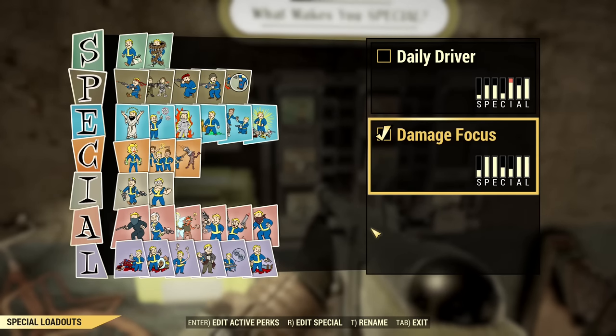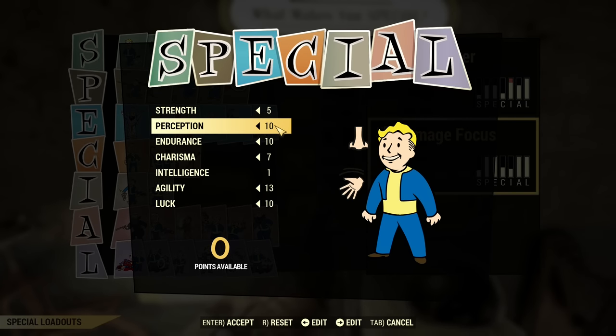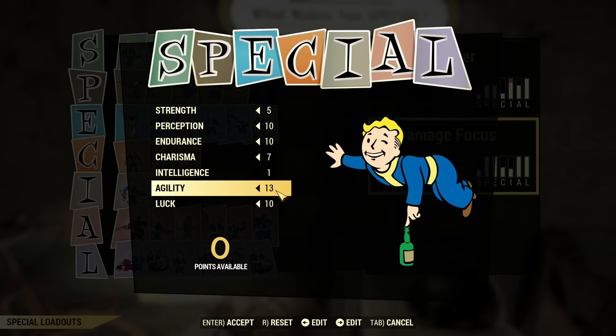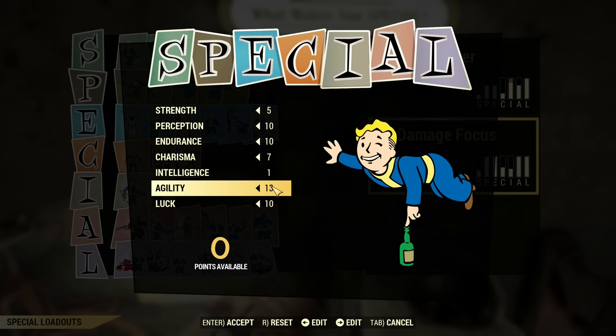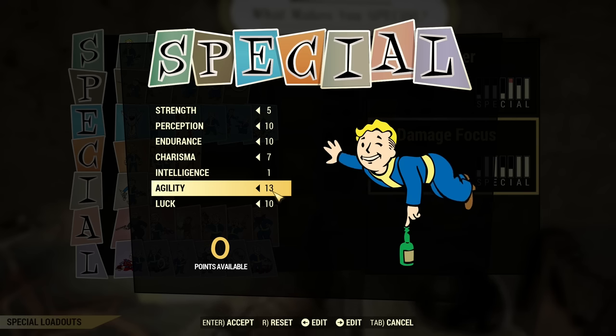Now about the build and SPECIAL distribution. It's mostly Perception, Endurance, Agility, and Luck. Agility is at 13 because I have five legendary SPECIALs, so it goes a bit overboard. Those three extra points could be used elsewhere, but I decided extra agility still gives a little bit of sneak and more max AP, so why not? There was nothing else really necessary there.